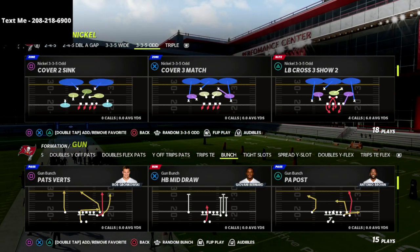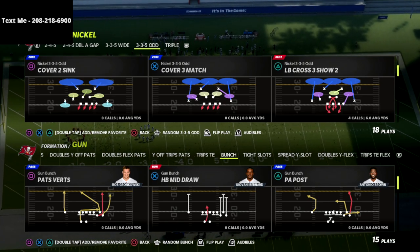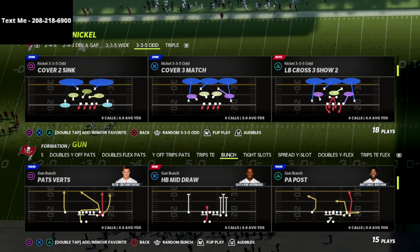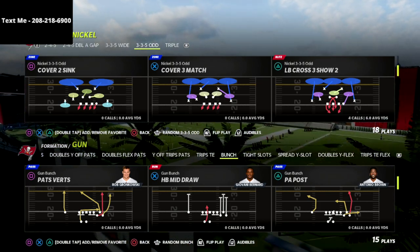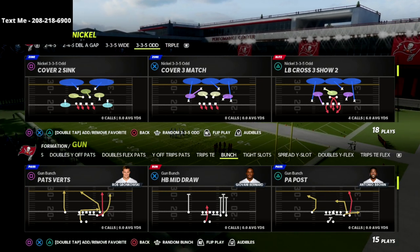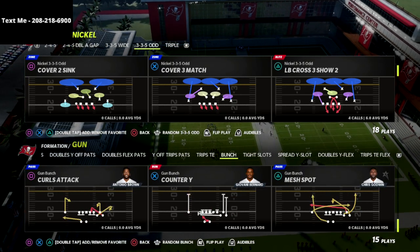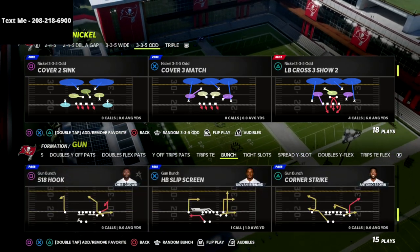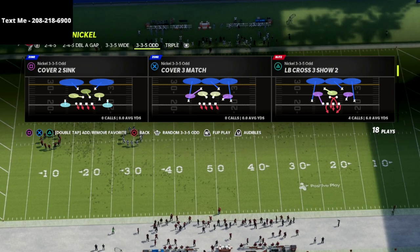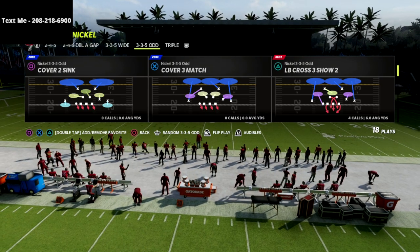These setups are going to be good against max protect, good against five-man protection, and will give you some of the best pass rushes you've probably seen in Madden 22. To do this, make sure auto-flip is set to off. We're going to come out in the play flipped — I'm coming out in LB Cross 3 Show 2 flipped from the 3-3-5 Odd playbook.